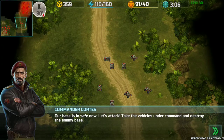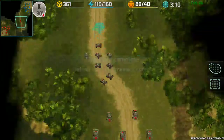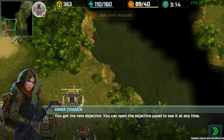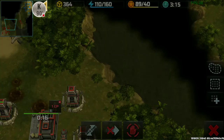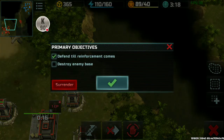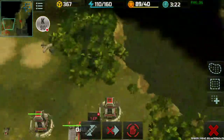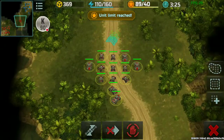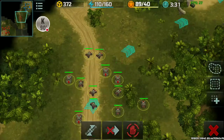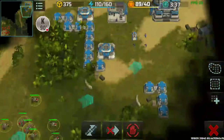Our base is safe now. Let's attack — take the vehicle and destroy the enemy base. Let's go destroy this guy. If you double-click, let me see — you can open the panel to see any time. There's a defend option. Now it's time to kill these guys. Double-tap the map and then select the whole unit when you haven't selected yet — that seems pretty straightforward. You need more command points.